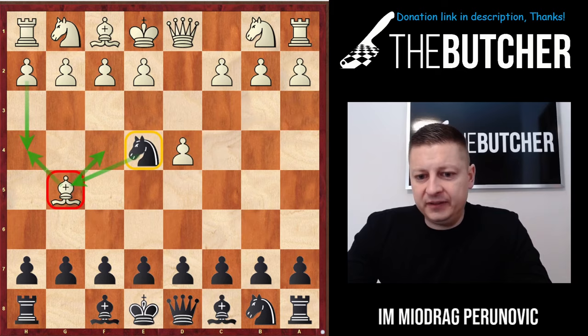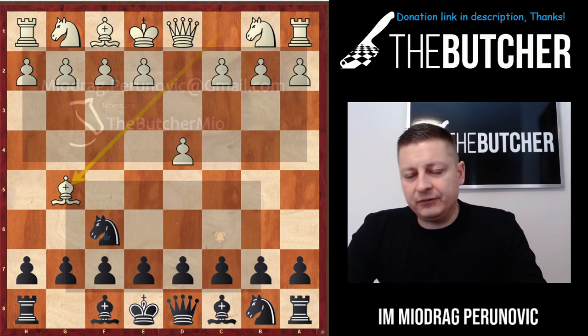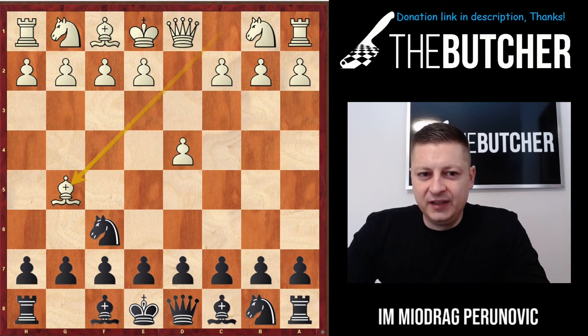The Trompowski happens when White goes d4, Nf6, and Bg5. You immediately have to understand the idea of Trompowski players — apart from confusing you with this surprising bishop move, they just want to take on f6 and afterwards keep exchanging pieces to have a slightly better position in the middlegame thanks to a healthier pawn structure.